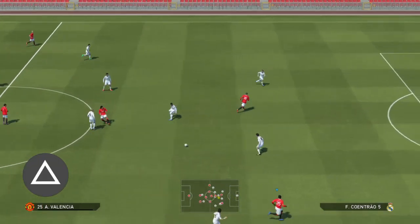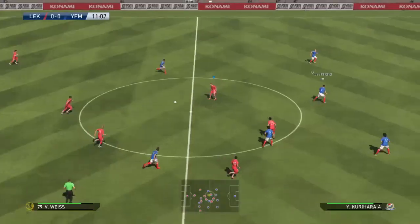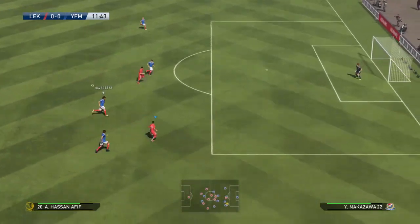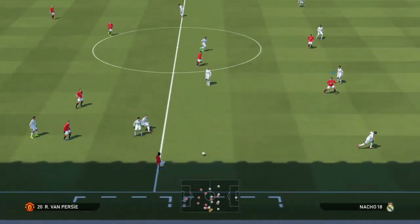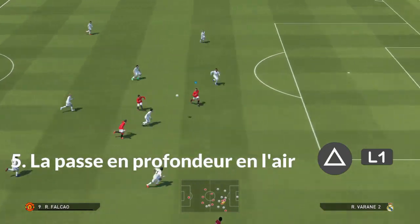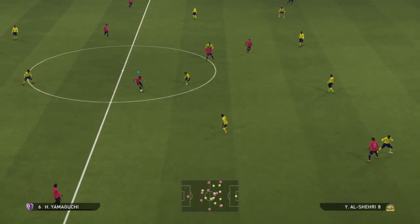On passe à la passe en profondeur. Tout le monde la connaît, on appuie sur triangle et on va aller chercher en profondeur un attaquant. Ce sont des passes primordiales pour vos attaques, à utiliser dans la moitié de surface adverse. Il faut bien surveiller les appels de vos attaquants. Dès que vous voyez qu'un attaquant fait un appel et que vous sentez que le défenseur est statique ou qu'il y a de l'espace, il faut lui mettre un ballon, que ce soit à terre ou à l'air.